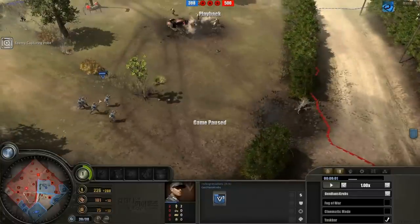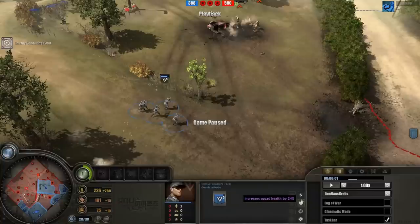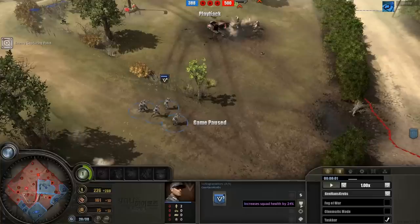Let me pause and look at army items. For my Volksgrenadiers I've got decreased reinforcement cost - the reason I get so many army items for them is because Volksgrenadiers are the staple units you use throughout the game. You need them for Recoup Losses and to tech up fast. So: decreased reinforcement cost by 30%, increased squad health by 24% - that's actually an epic item, though you can get a more common plus 16% from the shop - increased weapon accuracy by 9%, and ability munitions cost reduced by 30% so Panzerfrost comes out much cheaper.